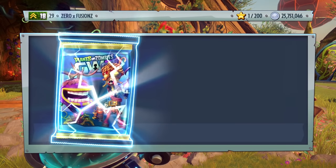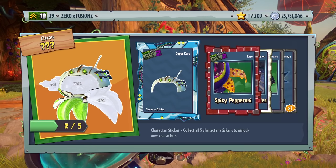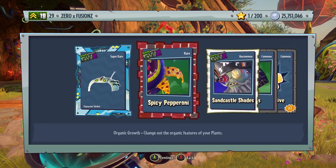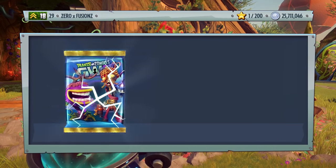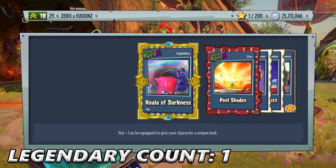These packs cost 40,000 coins — they were originally going to be 50,000 coins, but EA listened to the community and reduced them. We get another piece for Toxic Citron and some Spicy Pepperoni, an organic for the Chomper, and Sandcastle Shades. So we're going to be opening — I think it's 75 of them.